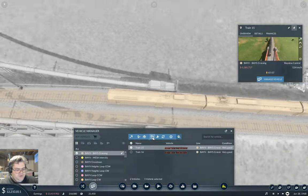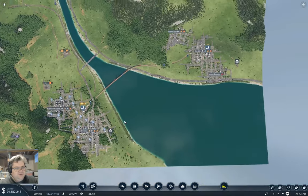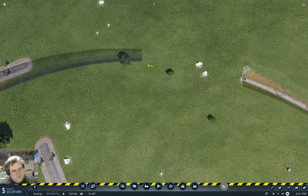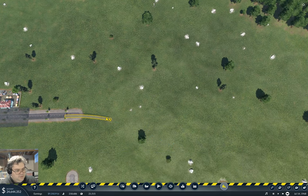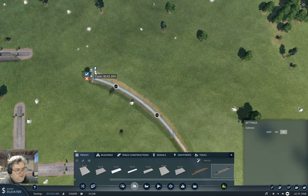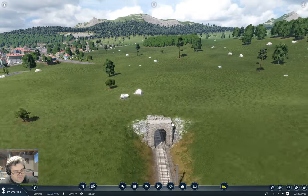Manage vehicle — duplicate. Right. And now here — that is a connection up into here. Now while I'm thinking about it, I'm going to fix this tunnel portal. Back that up, we've got to go down. And then we can do this. Now there's a tunnel portal. That's better.